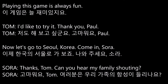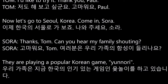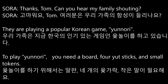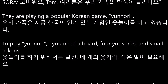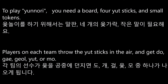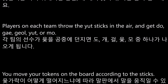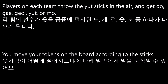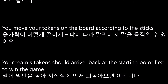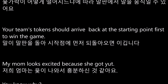Thanks, Tom. Can you hear my family shouting? They are playing a popular Korean game, Yutnori. To play Yutnori, you need a board, four yut sticks, and small tokens. Players on each team throw the yut sticks in the air and get do, ge, gal, yut, or mo. You move your tokens on the board according to the sticks. Your team's tokens should arrive back at the starting point first to win the game.